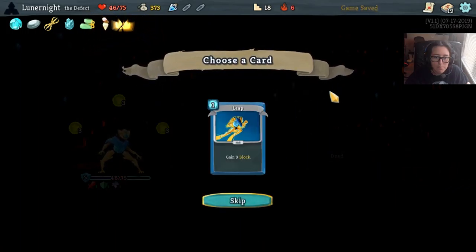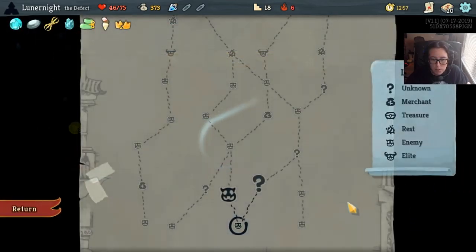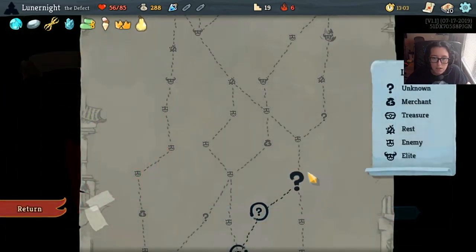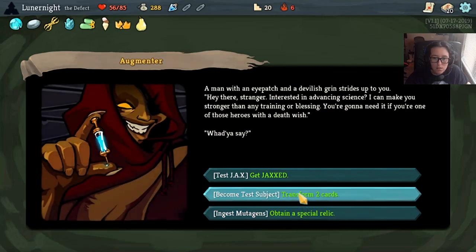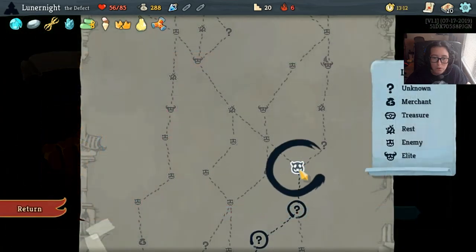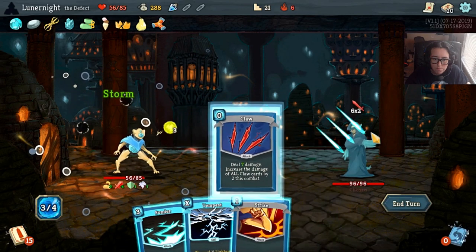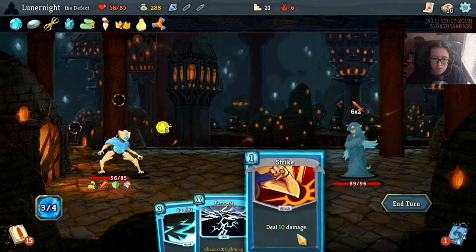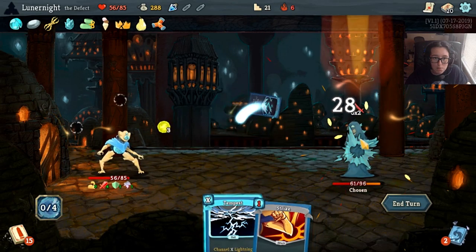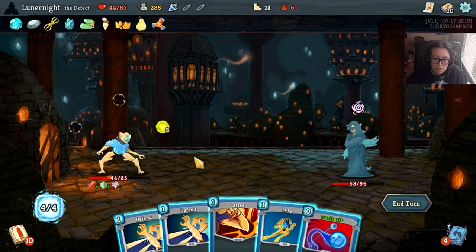There we go - gain nine block, I think. Who wants me to take it? What do you got for me - a pair? I will gain more. I've never taken the other ones, to be honest, ever. X Lightning versus 10 damage, versus 25 damage, 28 damage. I'm gonna make that X+1 so I can use it when I'm at zero energy.